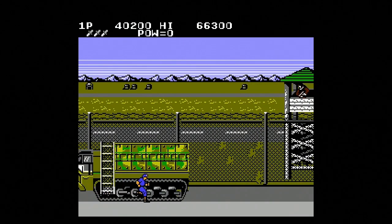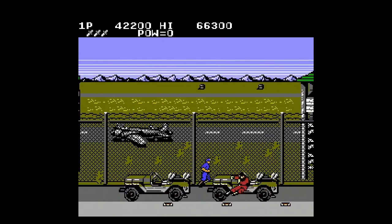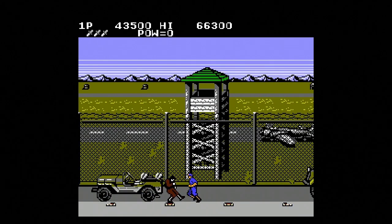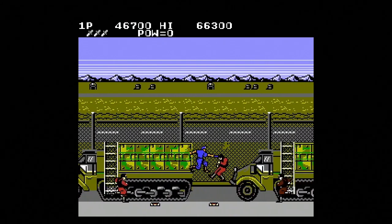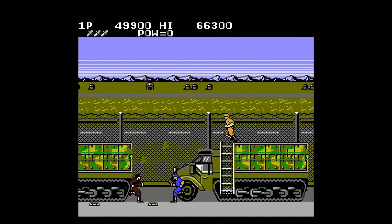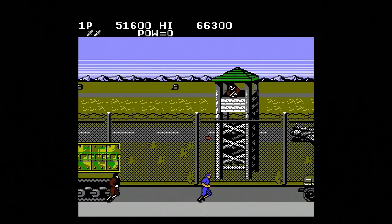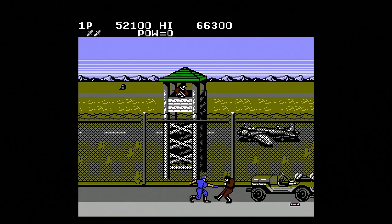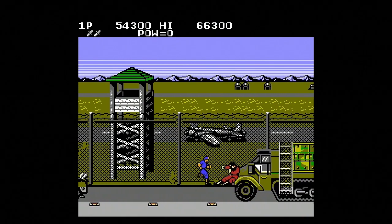Once you start that jump, you really gotta commit to it. There's no hesitation — you can't undo a jump in this game. Once you jump, you're in it. I jumped accidentally! My thumb slipped! I knew I shouldn't have jumped there. It's not even like I thought 'maybe I'll jump.' I knew I shouldn't, didn't want to — my guy just had a muscle spasm in his leg, jumped involuntarily, and it killed him. How many people can say an involuntary muscle spasm killed them? Only this loser. This guy — Chuck Army Man.